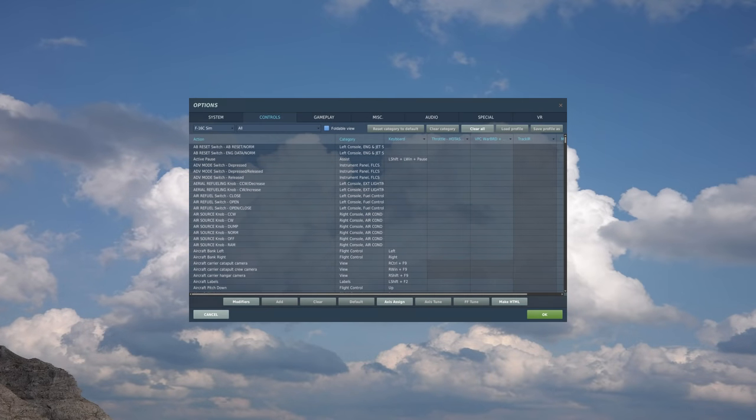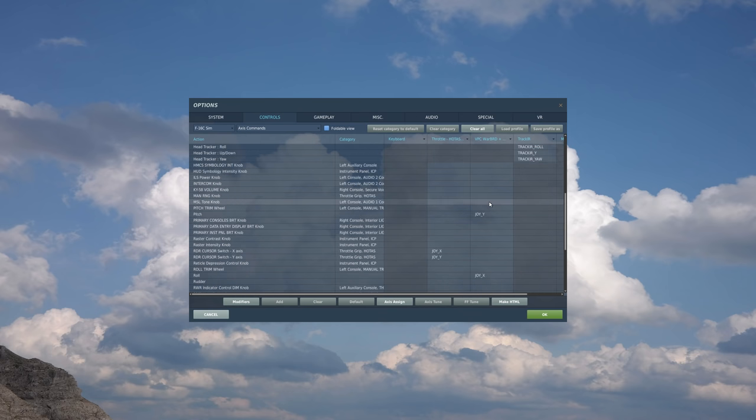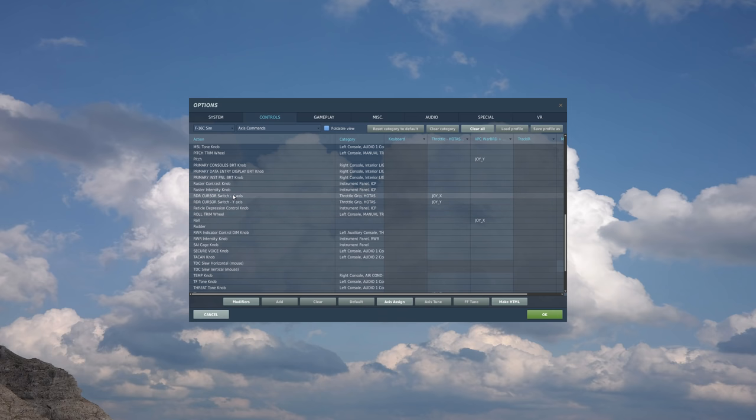Before we jump into the mission, let's take a look at some of the controls we're going to be using. We have selected the F-16C SIM. In the category, let's first go to axes commands, and to slew the cursor, we're going to be using the radar cursor switch X-axis and radar cursor switch Y-axis.